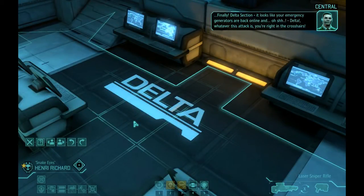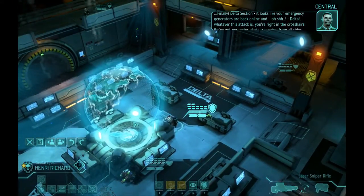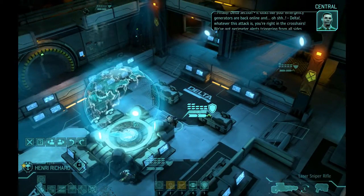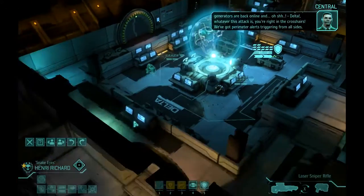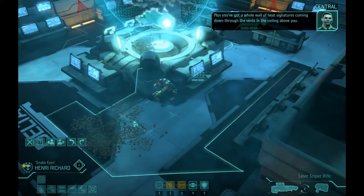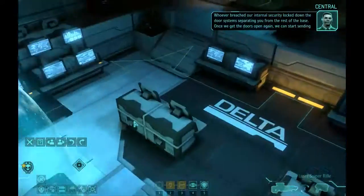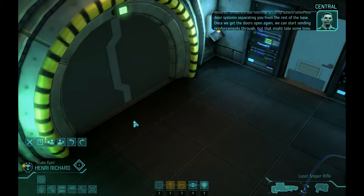Finally, Delta section. Looks like your emergency generators are back online. Delta, whatever this attack is, you're right in the crosshairs. We've got perimeter alerts triggering from all sides. It looks like you've got flyers coming through the cavern near the rear guard station. Plus, you've got a whole wall of heat signatures coming down through the vents in the ceiling above you. Whoever breached our internal security locked down the door system, separating you from the rest of the base.